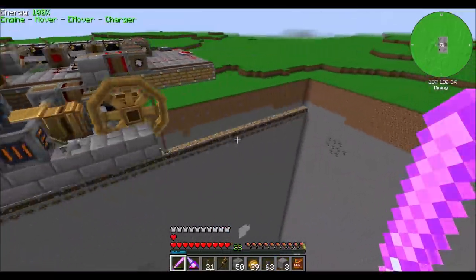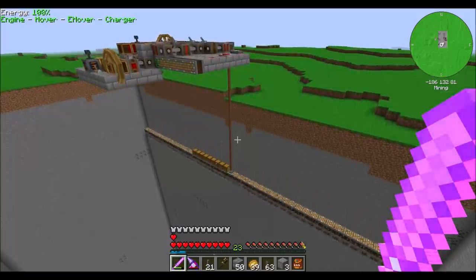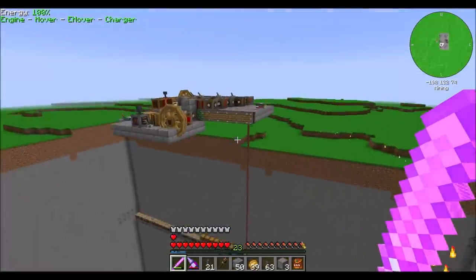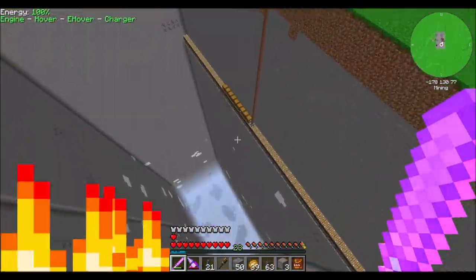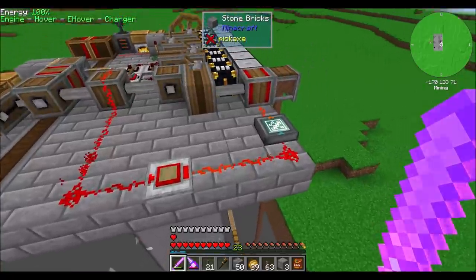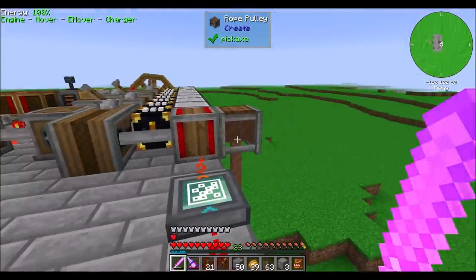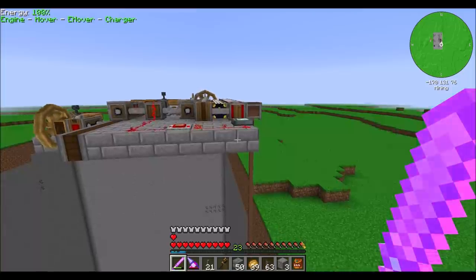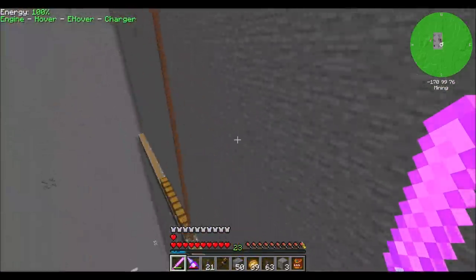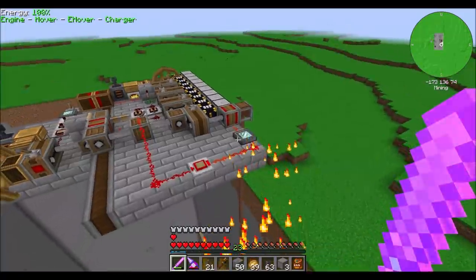I can turn it off with this lever, and what'll happen is it'll finish its current iteration, dig down to bedrock minus one, then come back up and stay there. I don't like it moving when I'm not in the area. What I've found is if I leave the dimension while it's moving, it sometimes gets stuck. The solution is to just break this shaft and replace it - it'll fix itself. So long story short, don't let it move when you're not here.